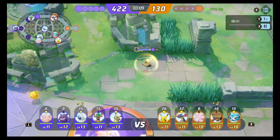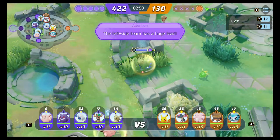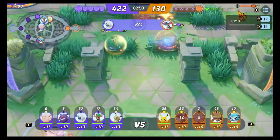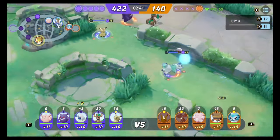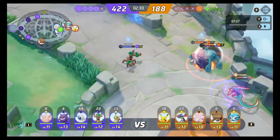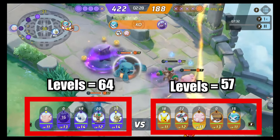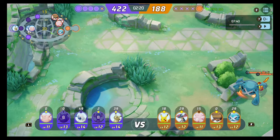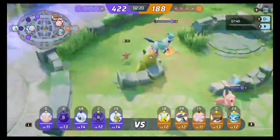Mimikyu is pretty straightforward to play — land your Shadow Sneak, engage with basics, use Shadow Claw, rinse and repeat. If you miss Shadow Sneak, it's got quite a large cooldown, so it is a skill shot. I'm fairly new with Mimikyu but it's super strong in solo queue. Our team pushing that Regilecki aggressively is actually funneling experience into the enemy — they almost go up a whole level. I was hoping for aggressive positioning at Rayquaza, but because they got a kill, it's now a 5v4 situation with extra experience, so we have to base and reposition.